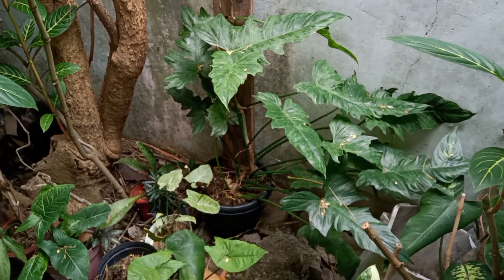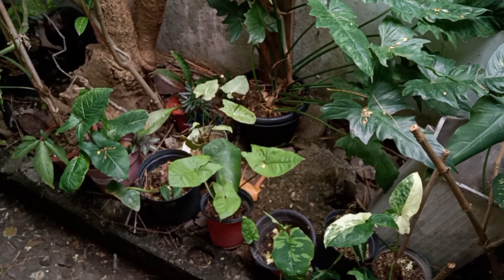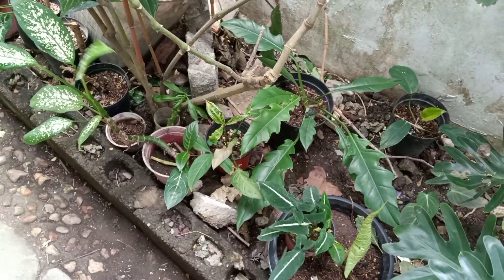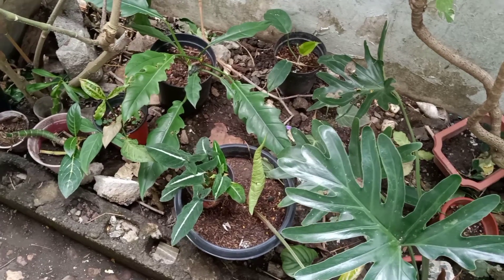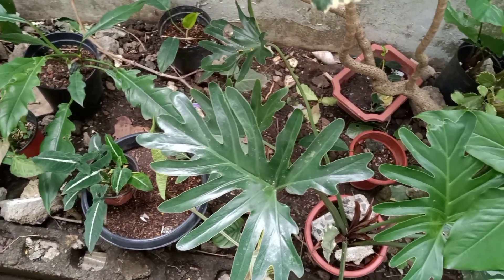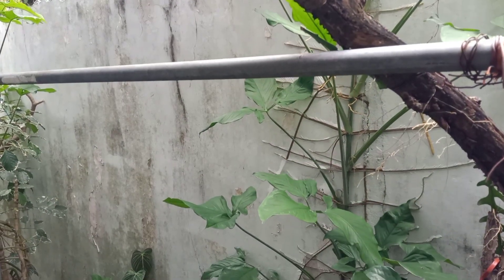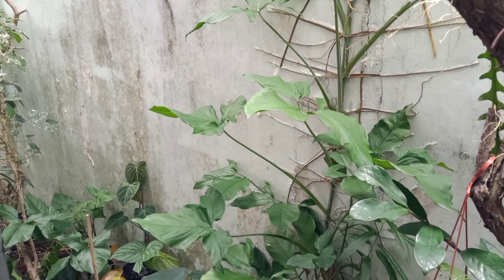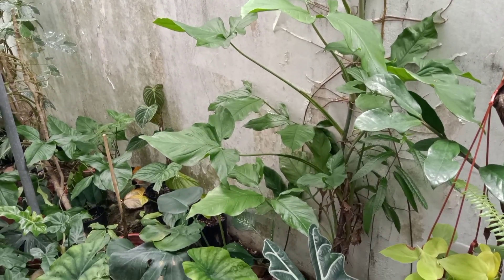I placed the fiddle leaf fig on a plank so it could easily transfer to the wall, and I placed some smaller plants in that area so they can get rain. I also chopped the shrubs and trees so the smaller plants can get air, and I removed the hanging plants from that bar so that the plants underneath could get a lot of light.